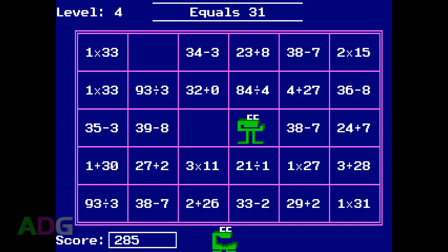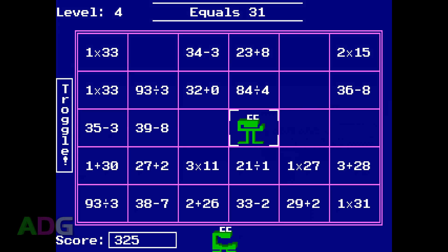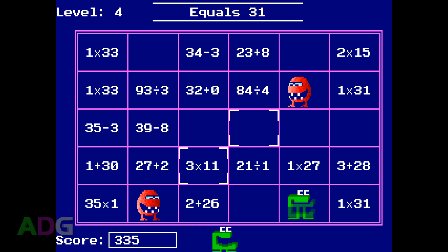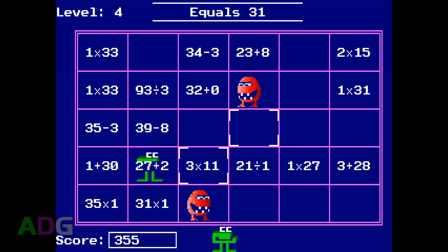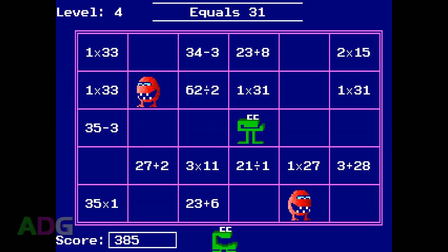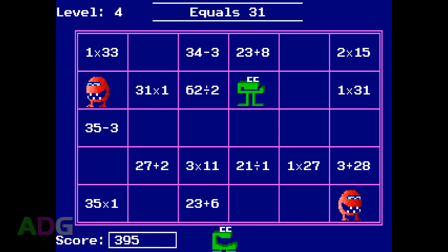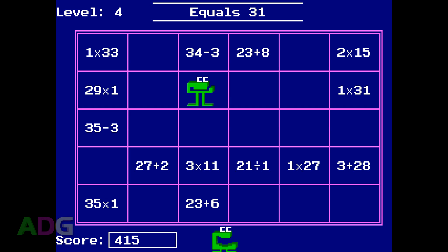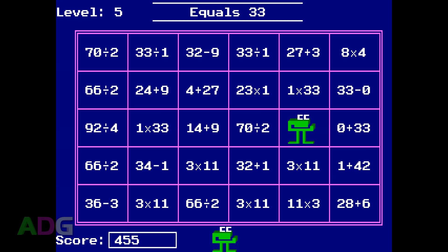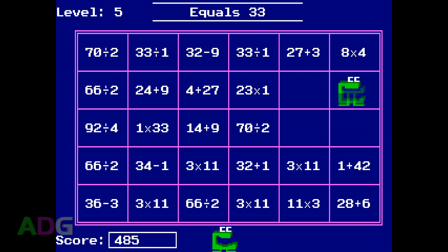The next mode is Equality, where you're given a number at the top and have to munch down on simple equations which equal that number. This is where things get interesting, because the game is very clever about setting up these equations. The randomization produces either a correct equation, a completely wrong equation, or it takes correct equations and alters them slightly — by making one of the numbers higher or lower, changing the sign, or both. This keeps you on your toes, since an equation might look correct but is using a multiply symbol instead of addition.